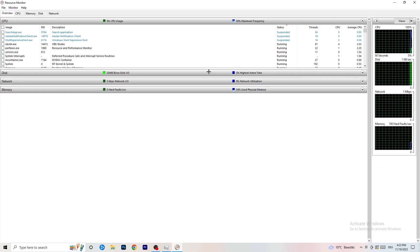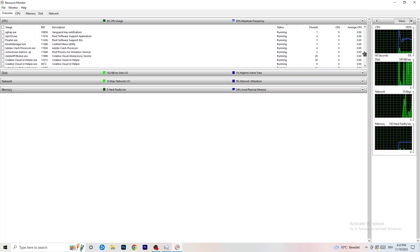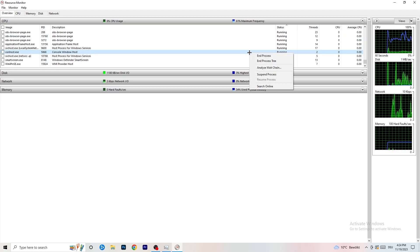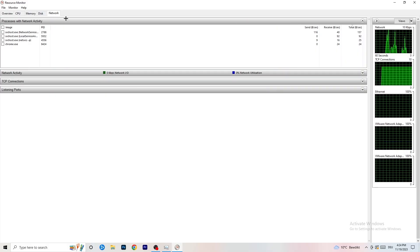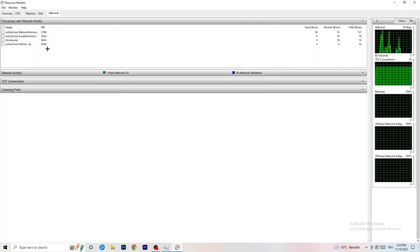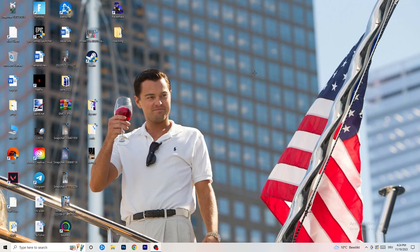It might seem a little tricky but it isn't. Wait about 10 to 30 seconds and it will load every single application and background process that is currently using your network. You can see some programs running and some suspended. You need to go through and end every single task that is currently using your Wi-Fi or internet — anything that's using too much bandwidth or isn't related to Windows or your game. Right-click and click 'End Process' for each one. On the Overview tab you can also click 'Network' to filter and see only those processes.